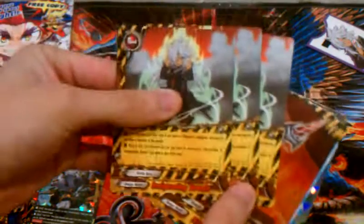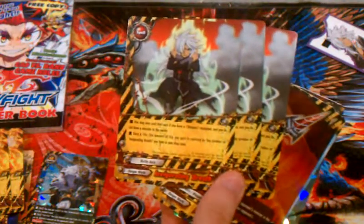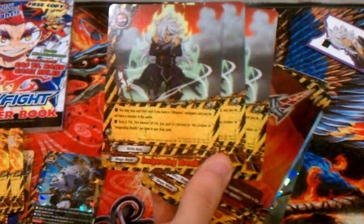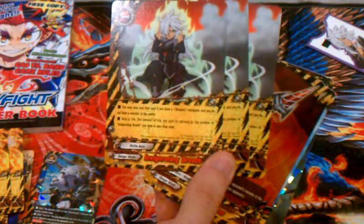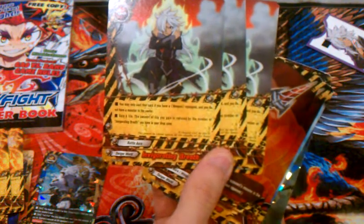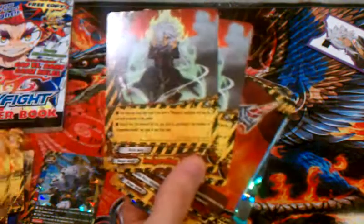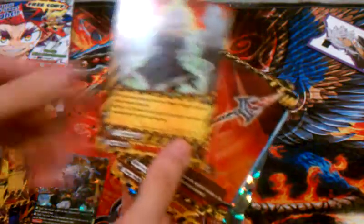Three copies of Invigorate Embrace. You may only cast this card if you have a weapon equipped and do not have a monster in the center. You get 4 lives, but the amount of life you gain is reduced by the number of copies of this spell in your drop zone — so first time you get 4, then 3, then 2.